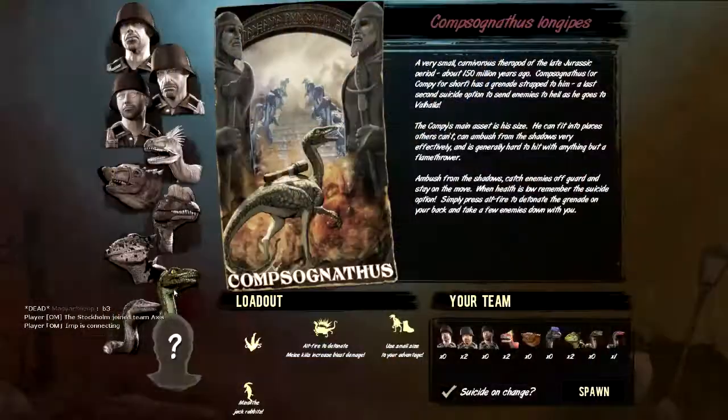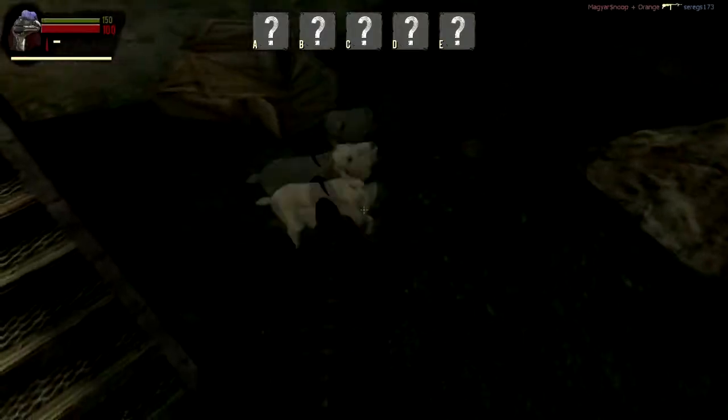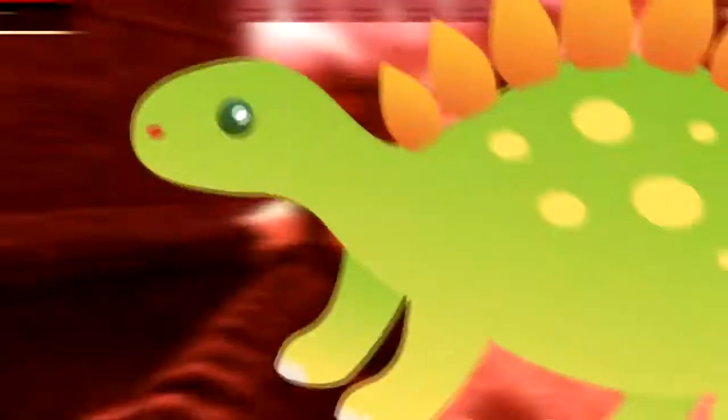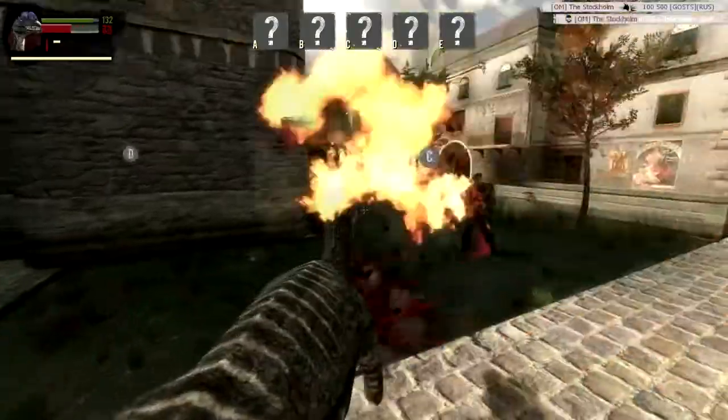Unlike the history books you'll find in libraries and other places that contain lies, Dino D-Day sets the record straight with what actually happened during World War II. Nazi scientists have harnessed nature's greatest creation — dinosaurs — and are setting them loose all over Europe to cause chaos.